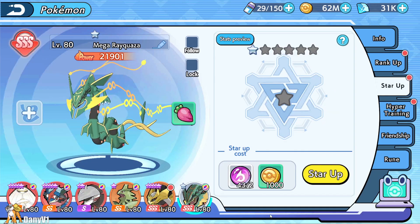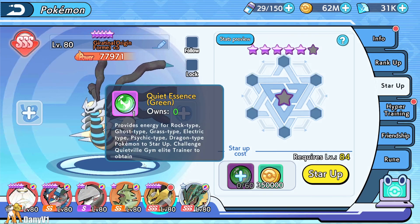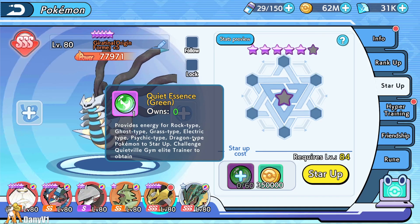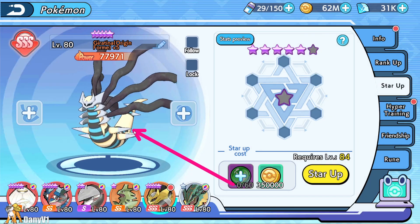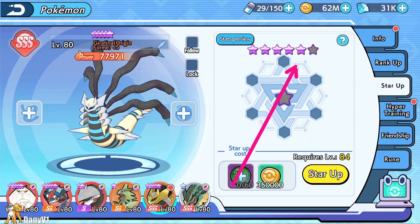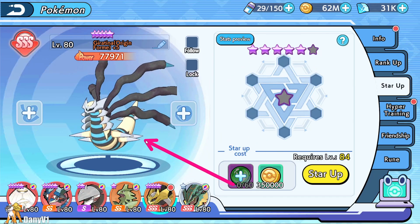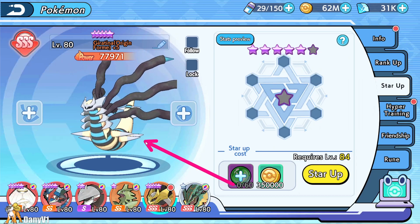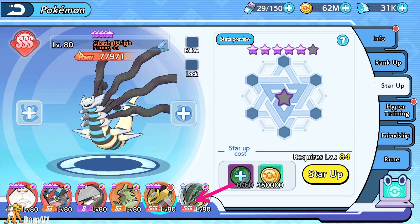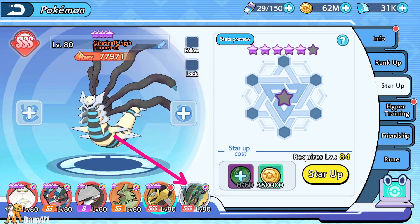The other thing I need for Rayquaza is the green essence, which is shared with ghost, grass, electric, and dragon types. I also need to reset this Giratina — I was mostly building it to either showcase or reset into something else, but since Rayquaza takes priority, Giratina can be showcased later. We are going all in for Rayquaza.